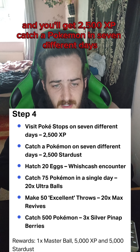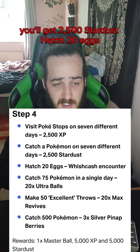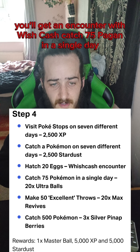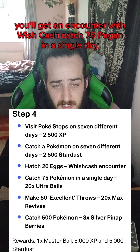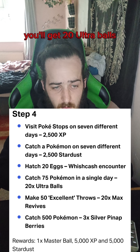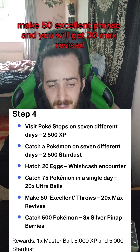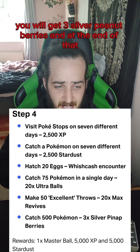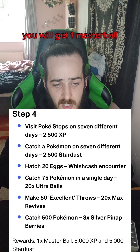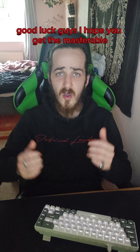For Page 4: visit Pokestops in seven different days to get 2500 XP, catch a Pokemon in seven different days to get 2500 stardust, hatch 20 eggs to get a Wishiwashi encounter, catch 75 Pokemon in a single day to get 20 Ultra Balls, make 50 excellent throws to get 20 Max Revives, catch 500 Pokemon to get three Silver Pinap Berries.